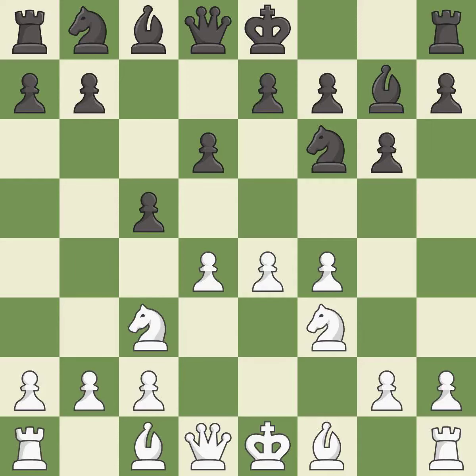c5 takes space in the center and attacks the d4 pawn. dxc5 captures a pawn and releases tension in the center. Qa5 develops the queen, pins the knight on c3, and attacks the c5 pawn. This is the last book move.